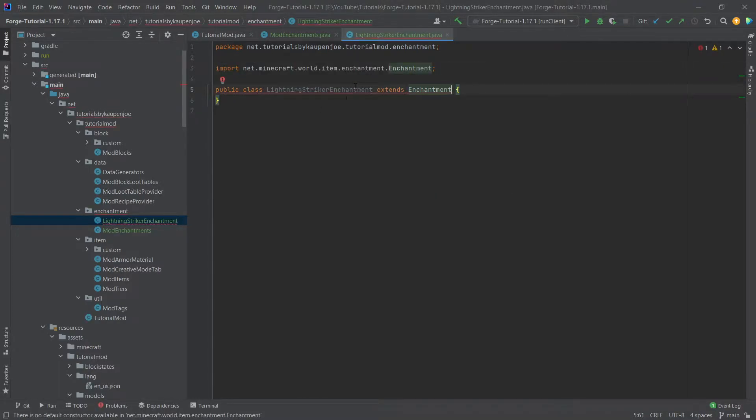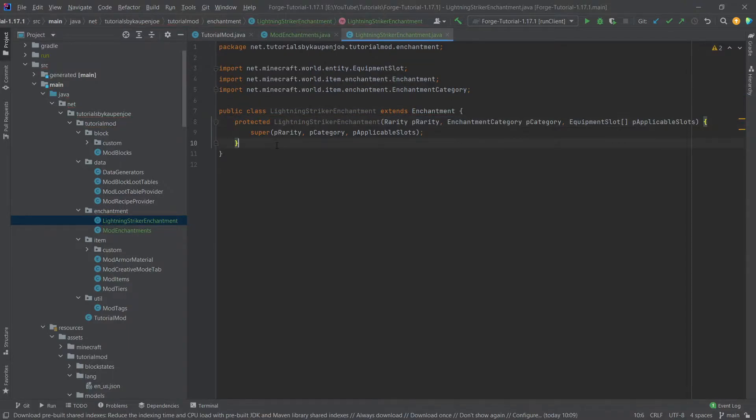Let's create the enchantment first. Hover over this, create constructor matching super right here, and then we can overwrite two methods that are very important. One of them is going to be the getMaxLevel method — just type that in, autocomplete with tab, and then we'll say two here.